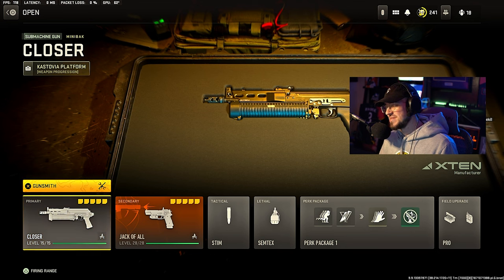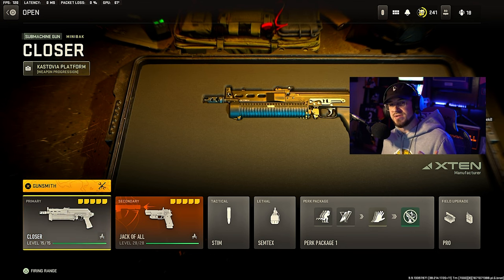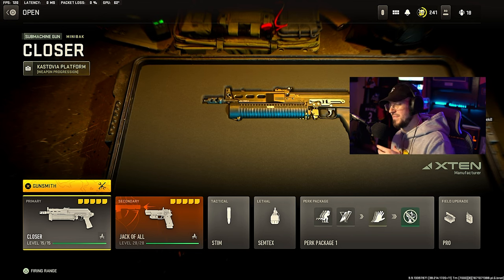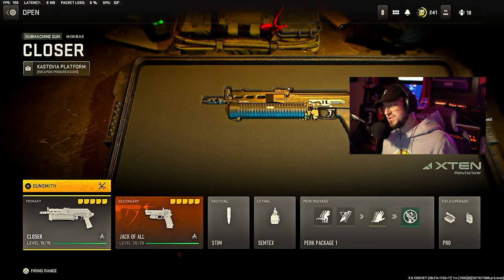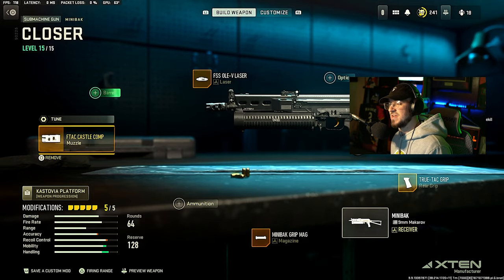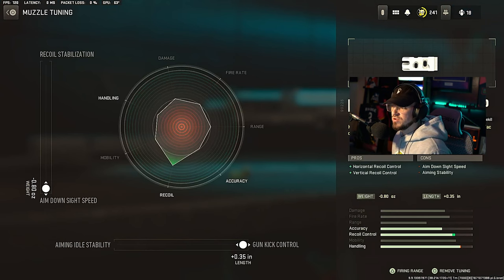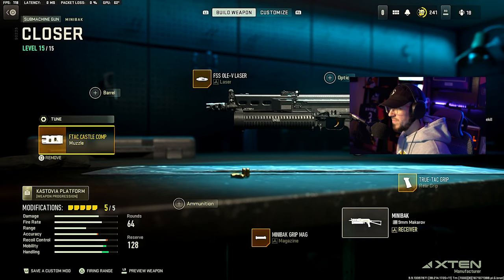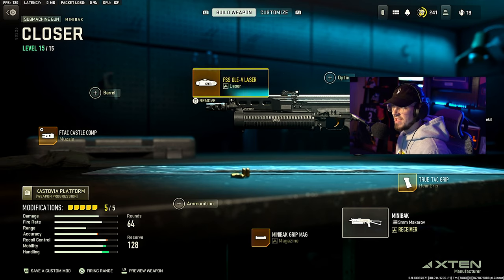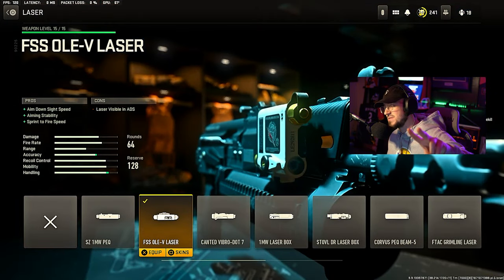Next, we're hopping over to the Mini Box SMG. This thing is just so awesome and fun to use because of the ammo — just like the Bullfrog and the Bison back in Modern Warfare 2019 and Warzone One. For the muzzle, we're going with the F-TAC Castle Comp, horizontal and vertical recoil control, and for the tune max out ADS speed and max out gun kick control. For the laser, running the FSS OLEV, giving sprint to fire speed, aiming stability, and ADS speed.